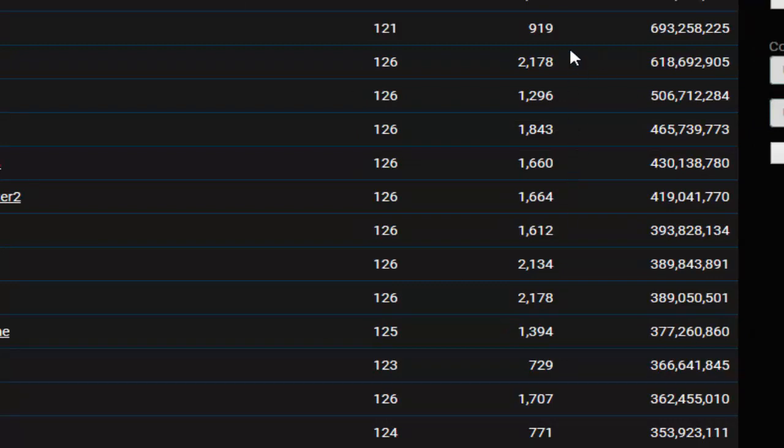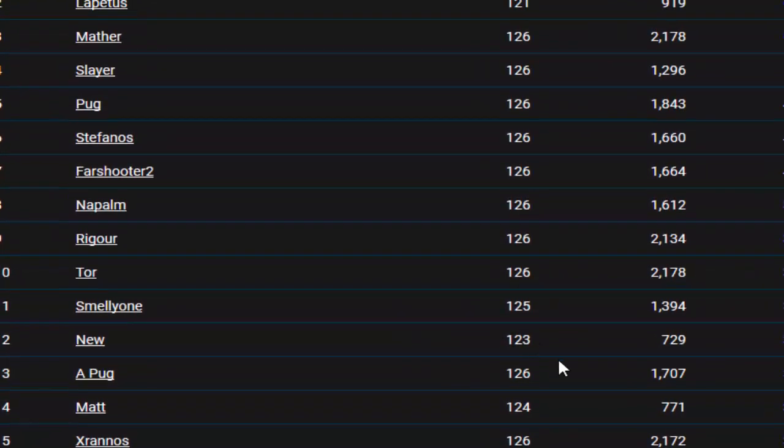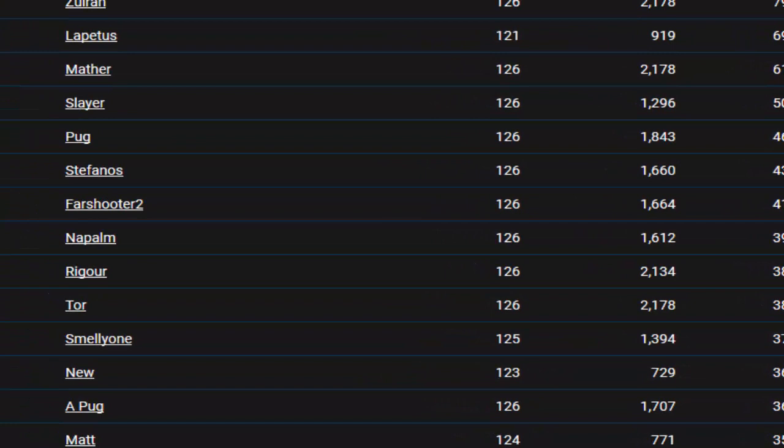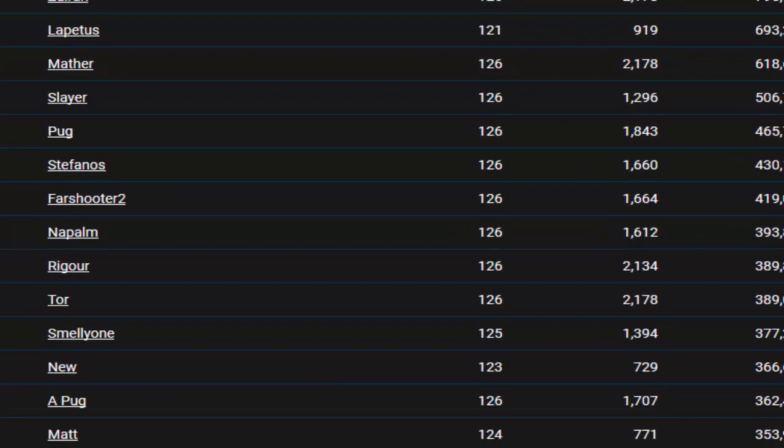It's a little weird - for example the number 2 player is only 919 total level and he's in second place with 619 experience. That's going to get fixed. Currently I am rank 13 with 362 million experience. I am going to go for high scores - it's not really part of my series or anything, but I think it'd be kind of cool to see where I am once it's sorted by total level.